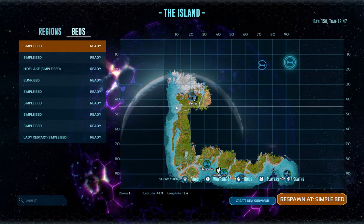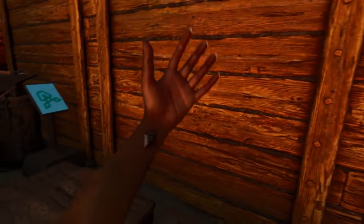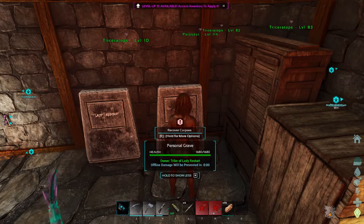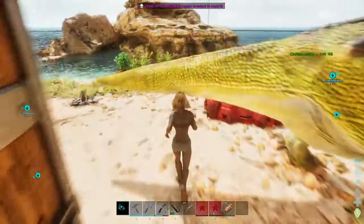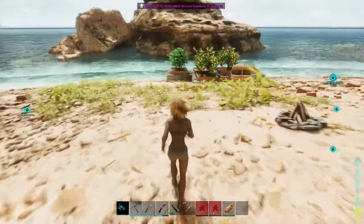Another cool thing too: if you die and didn't place your death recovery gravestone beforehand, you can make one real quick and place it and you'll still be able to gather your stuff. So it doesn't necessarily have to be placed before you die. I do believe it's a 30-minute window, so your bag doesn't last forever. As you can see, we can come right over here and we just got all our stuff back just like that. My clothes are broken so obviously I can't put those back on.